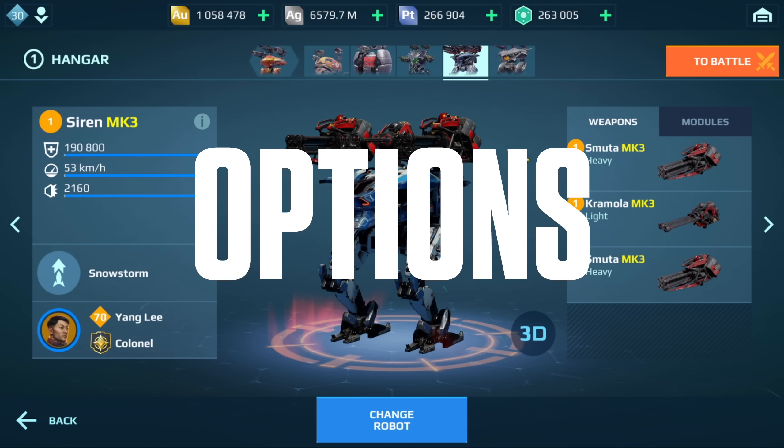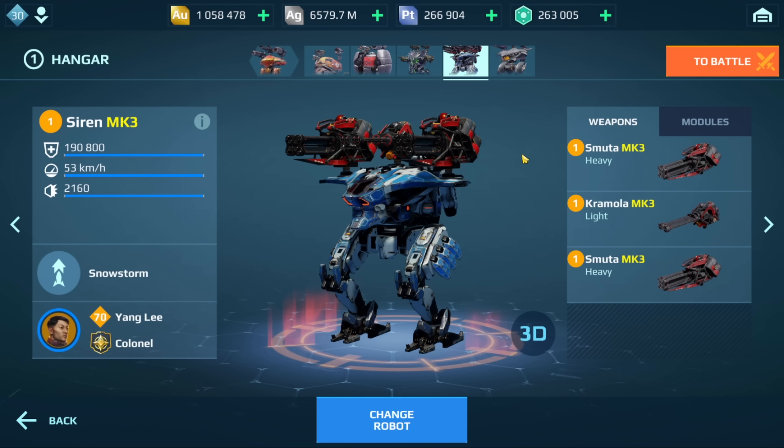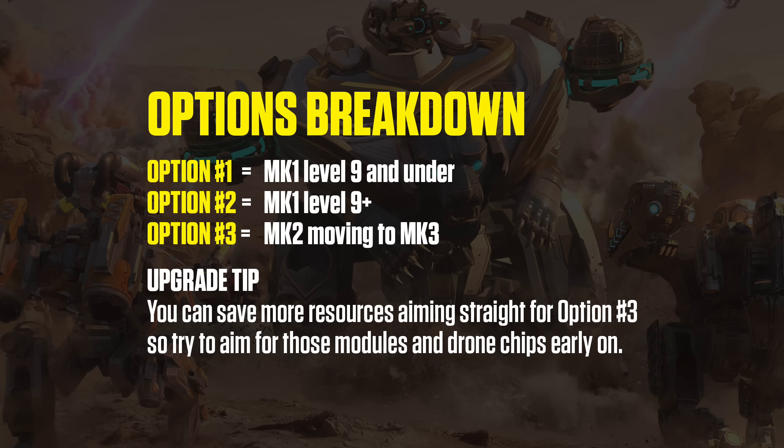There are going to be three options. The first option is going to be the cheapest one, typically what you want to run if your Siren is under MK1 level 9. The second one is more geared towards most players — MK1 level 9 and above. And the third option, which I'm actually going to show some gameplay of, is typically what I use when I run the Siren at max level.